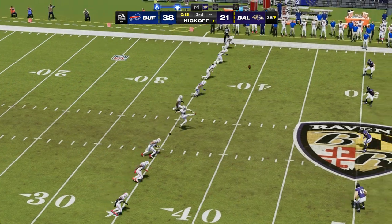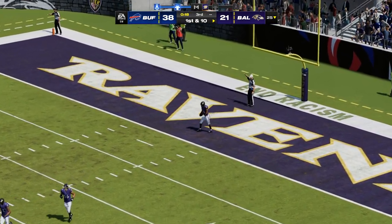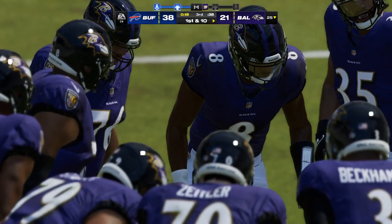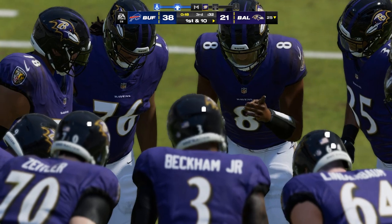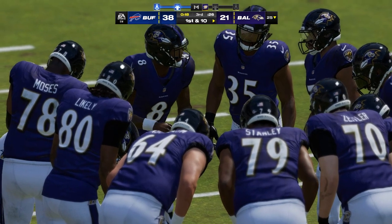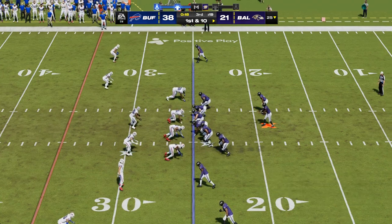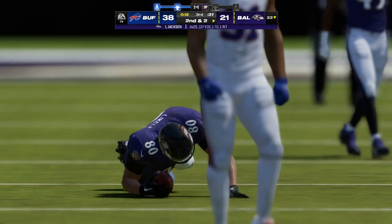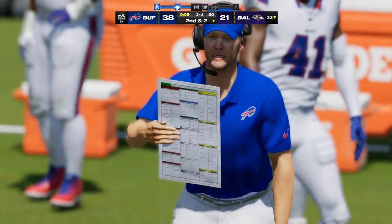After the touchdown, Bass kicks it away — Hill's going to sit on this one and it'll come out to the 25. Now Baltimore gets set to take the field. I feel like they've reached a do-or-die point — if they're going to try to pull off an impressive comeback, it has to start right here, right now. They've got to move the ball and move it fast, saving as much time to get two more possessions. Jackson throws on first down — the short one, caught by Likely, upended at the 33 following a good pickup of eight. Second and two at the 33-yard line.